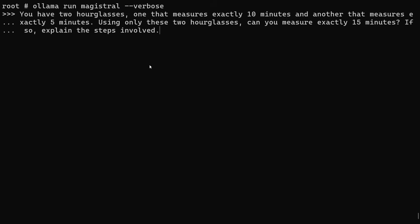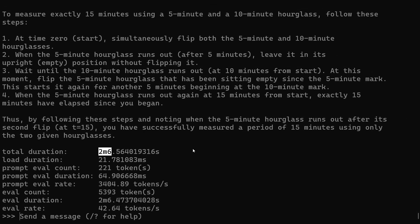Next, a logic question: you have two hourglasses, one measuring exactly 10 minutes and another measuring exactly five minutes. Using only these two, can you measure exactly 15 minutes? After thinking for just over two minutes, it said: at time zero, flip both hourglasses. When the five-minute one runs out, leave it empty without flipping. Wait until the 10-minute hourglass runs out, then flip the five-minute one — giving another five minutes. That is a correct answer.